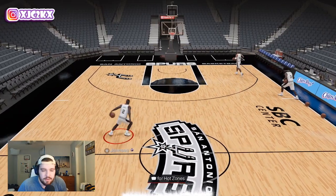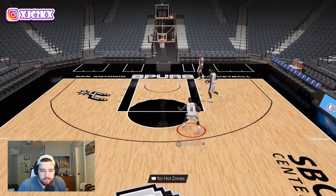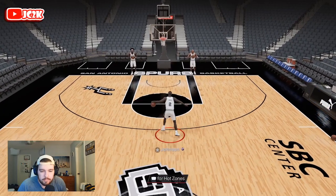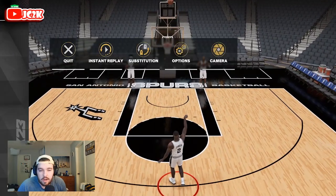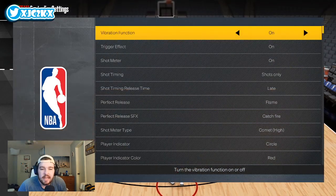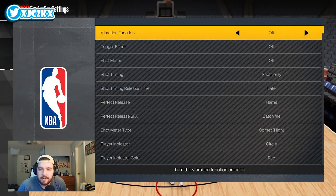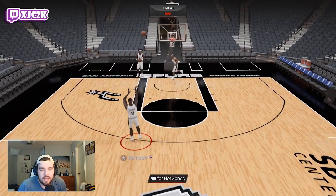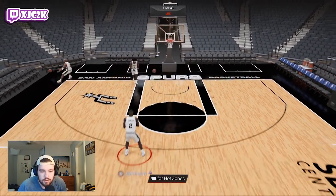I'm definitely excited to check out this Larry Johnson. I think he's going to be one of the better small forward/power forward options in the game for sure. Interested to see how he compares to guys like Scottie Pippen, Blake Griffin, and Zion Williamson. I have the shot meter on and I do not want the meter on, but his release looks decent — not amazing, but not bad either. Let me change the release timing to early as well.